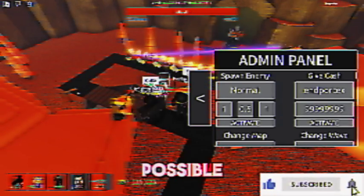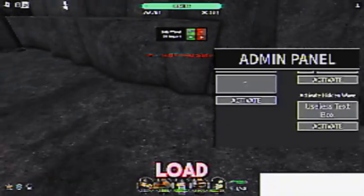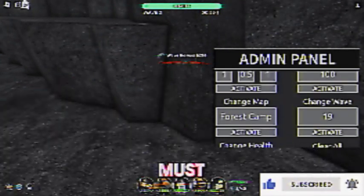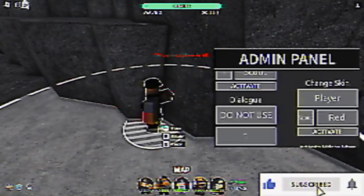Do this as fast as possible before TDS patches it. And once you beat Hidden Wave, load into a normal mode and onto Moonbase, and you will have admin powers only in Moonbase. You must redo this process for every single map if you want to keep it for every map.